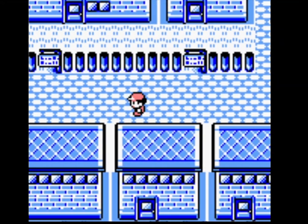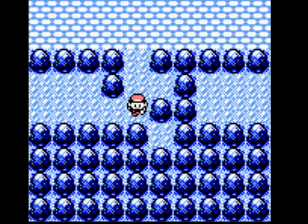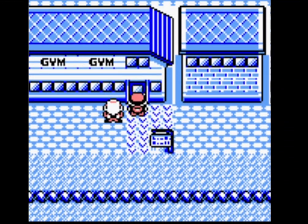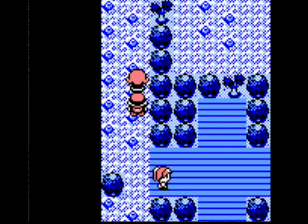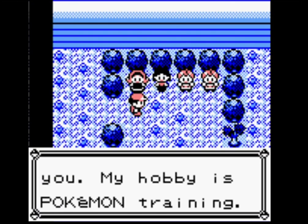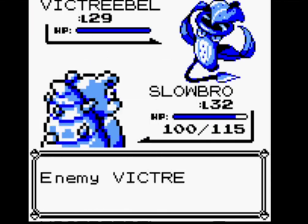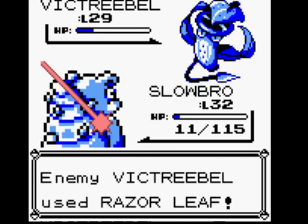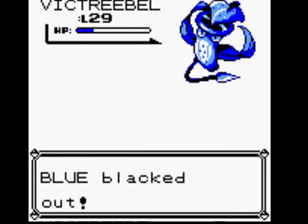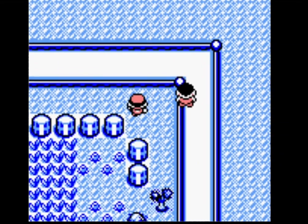I'm going to try Erika now. I don't like Slowbro's chances — I think it's going to get outsped and knocked out. Does Slowbro outspeed Bellsprout? It does. I'm going to go for Psychic. Slowbro woke up straight away — it's been hit very hard by Razor Leaf and it's not going to win. Slowbro has got absolutely no chance of beating Erika right now. And I didn't pick up Fly, and I've been walked back to Lavender Town, which is a little bit annoying.